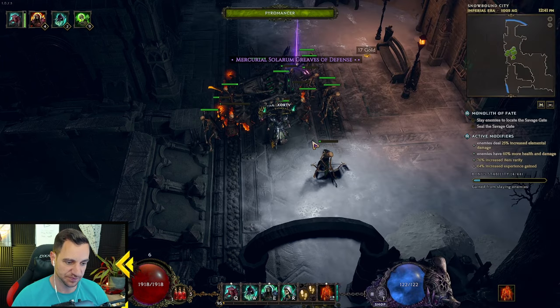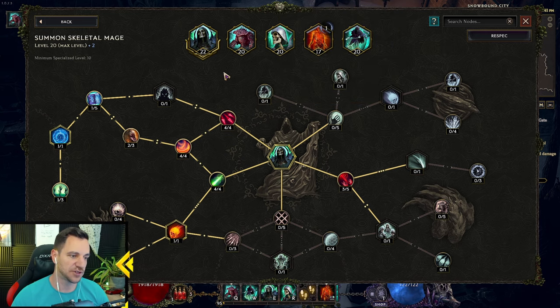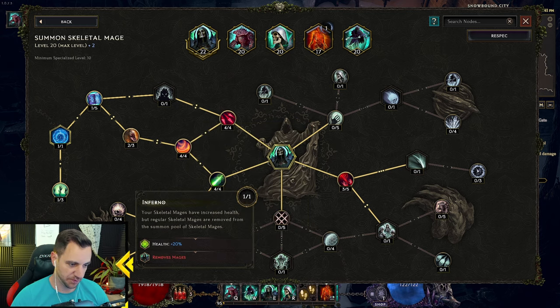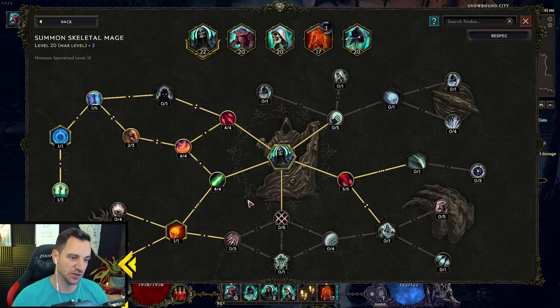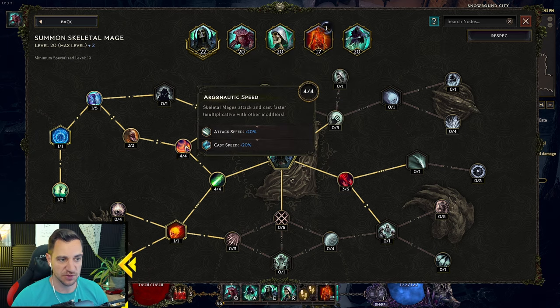You have to have this one, otherwise it doesn't really make sense because it gives minion fire damage, fire resistance, and ignite on minion hit. So this is really what you need. But let's first get over the skills. Very simple — we have Skeleton Mage first. You go down to the Pyromancer, obviously you want them to shoot fireballs. Then you have to have Inferno because that removes any other mage type.